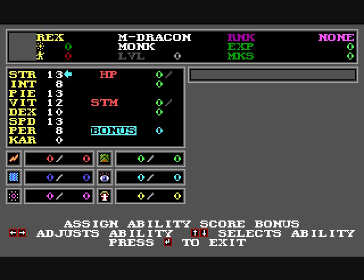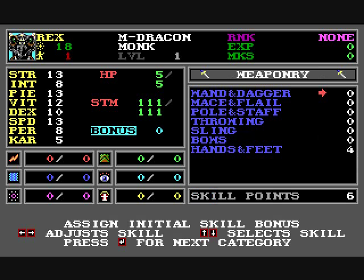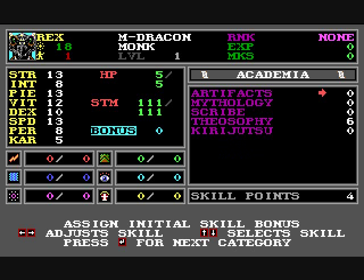I'm basically just going to fast forward through the character creation process but show you some of the aspects. There are some skills such as weaponry where you get to choose how to distribute your points. There are also physical and academia skills. Spell casters, of course, get to choose spells.